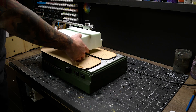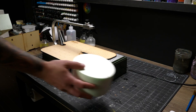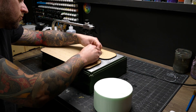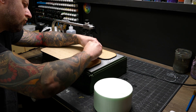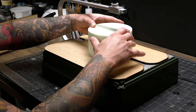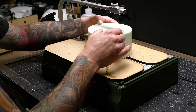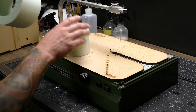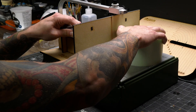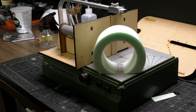I used the thickest foam I had on hand and my circle cutter jig to make a six-inch diameter circle. There's always something immensely satisfying about cutting circles from foam — and on the other hand, always something immensely annoying about breaking and having to reset your hot wire while doing it. I cut out a second smaller circle on the interior so I'd be left with a thick outer ring. Since it would be sitting on a flat base, I just cut off the bottom section and threw it out so it would sit nicely on the ground.